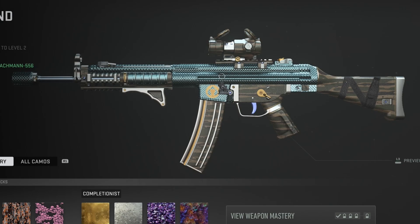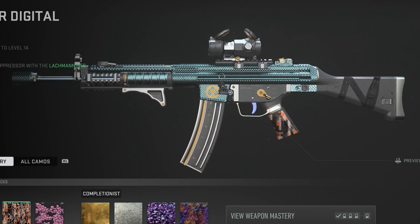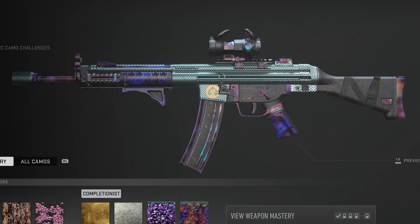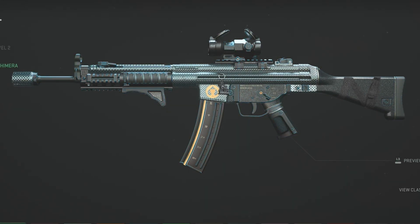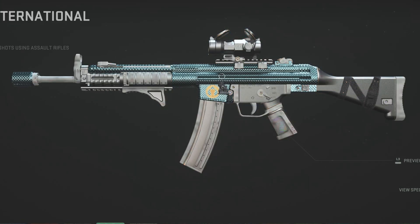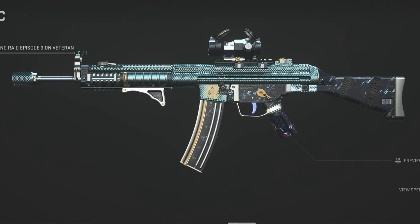Interested to see what the camos look like on this blueprint. Here's some camos on the Lockman 556 — that looks really nice. Here's Gold, here's Platinum, Polyatomic, and Orion. Here are some solid color camos — they look really nice on this blueprint. And some of the event camos as well.